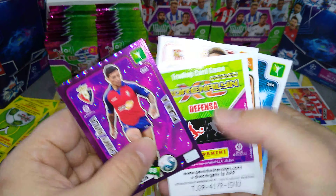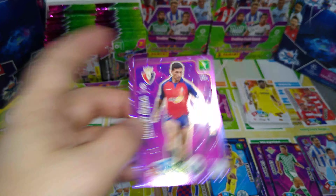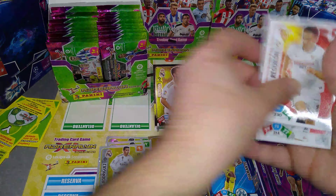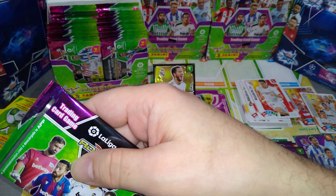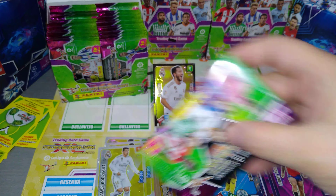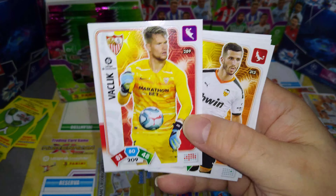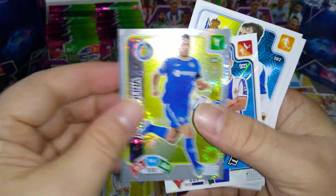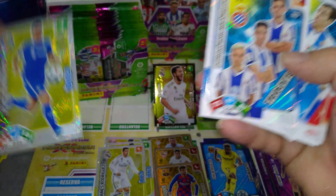Seville, Sociedad, Celta Vigo. Plan A Cimi Avelia — he's on the cover. And a triple for Valencia. Sociedad, Sevilla keeper, Vaclík, Gaia Valencia, Moyano. And we got a triple for Espanyol and Jorge Molina Getafe Idolo.